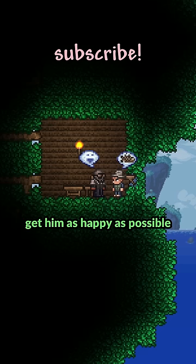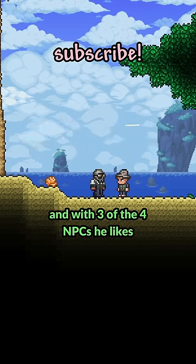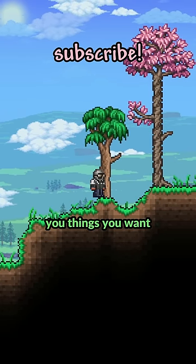The first step is to get him as happy as possible. That means have him live in the ocean and with 3 of the 4 NPCs he likes. Instead of lowering shop prices, making him happy gives him a better chance of giving you the things you want.